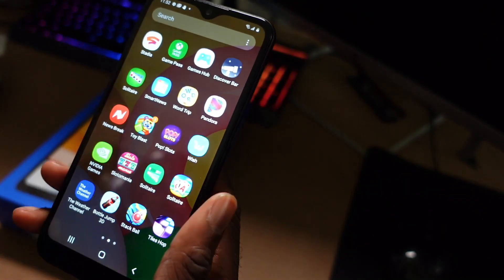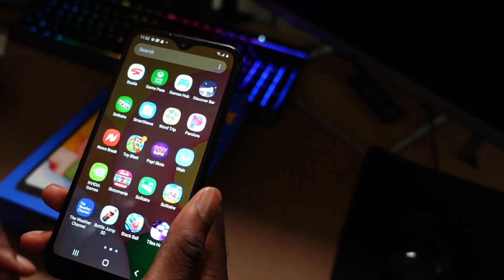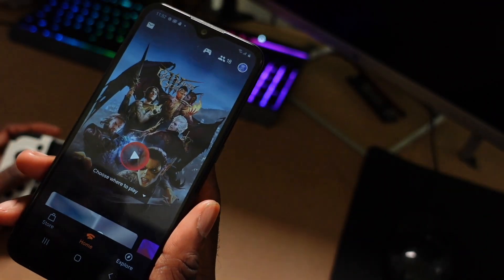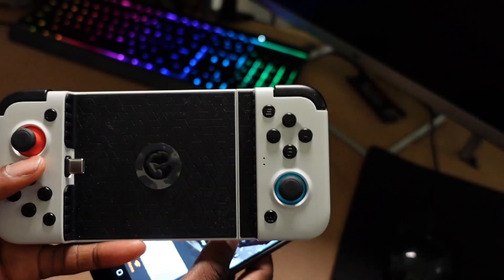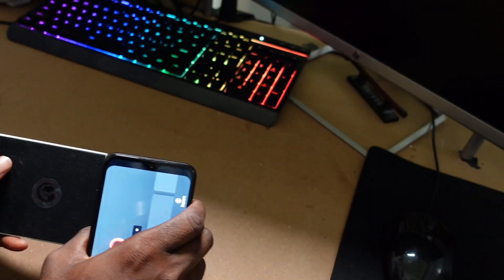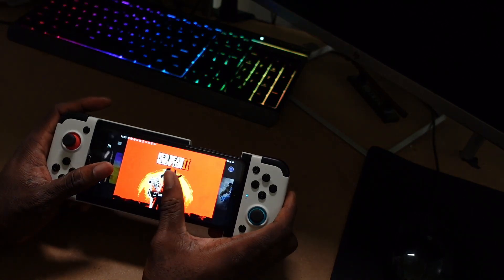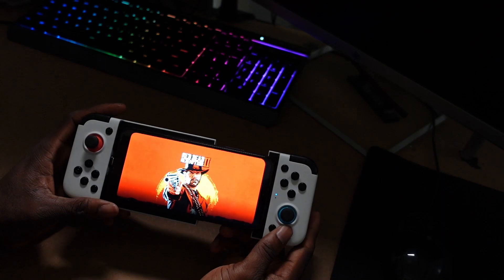Let's open up Stadia and check it out on this device. We have Stadia opened up right here, and I'm going to attach it to a game controller grip so we can have a decent cloud gaming experience. We're going to look at Red Dead Redemption 2 and check out the performance.